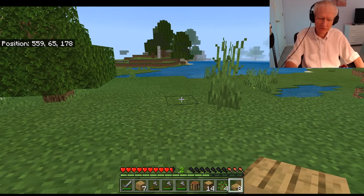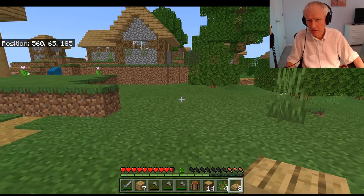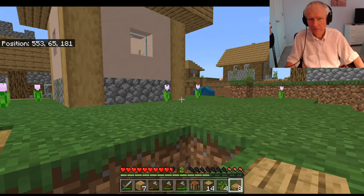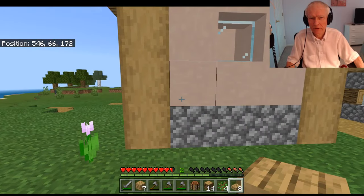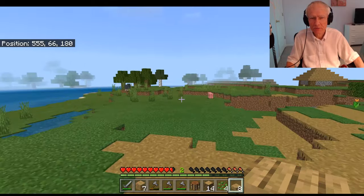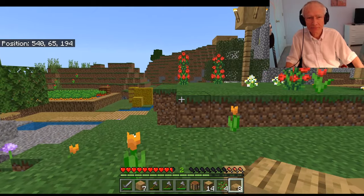Now where is my house? My coordinate is 555, 69, 128. It's kind of unwieldy using these coordinates. I know you can make a compass — I need to learn how to do that too. I think I just resort to running around and trying to find my house.